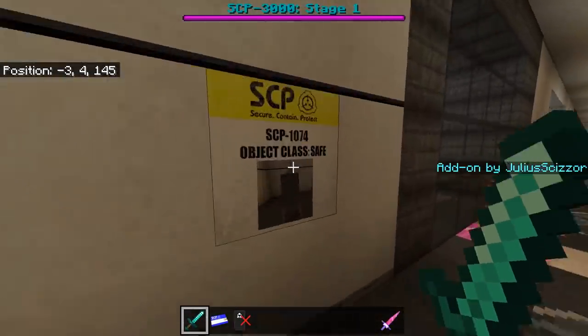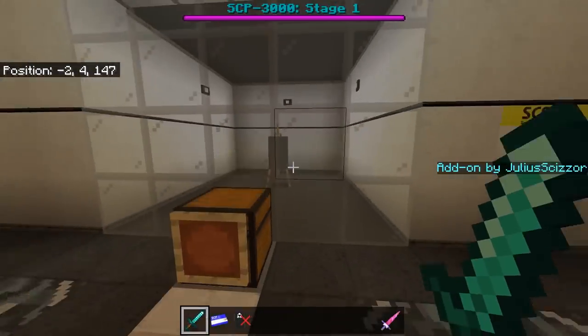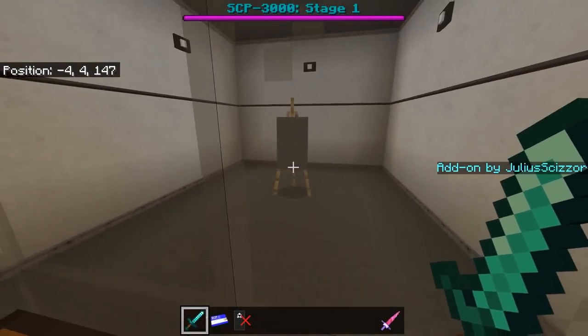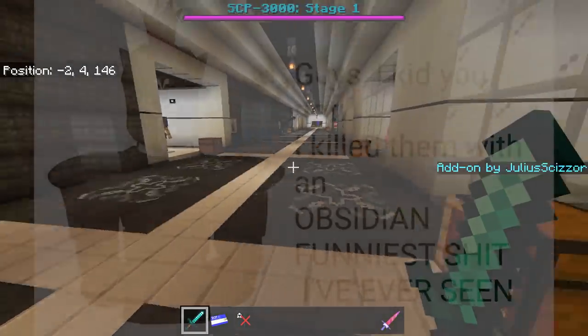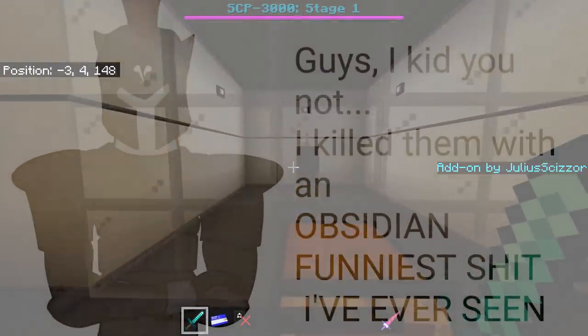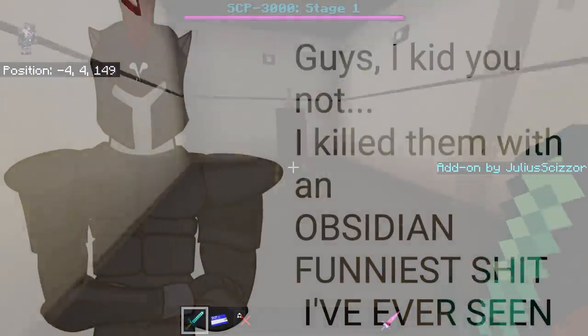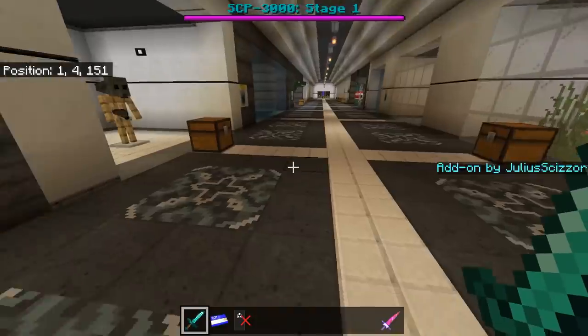Next is SCP-1074, the most annoying SCP — if you look at it, it reacts. You can look at it through the glass though without triggering it directly.